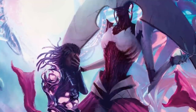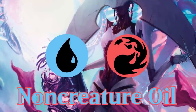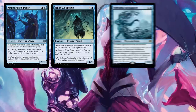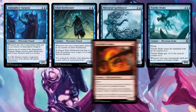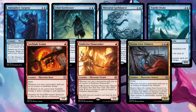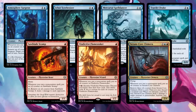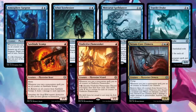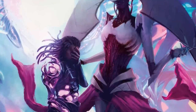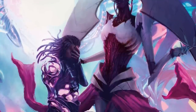Blue-Red is chock full of cards that accrue oil whenever you cast a non-creature spell: Atmosphere Surgeon, Ichor Synthesizer, Mercurial Spell Dancer, Trawler Drake, Sawblade Scamp, Vindictive Flamestoker, and Serum Core Chimera. Almost all of these cards feature some form of evasive damage, indicating that you're going to want to try to sneak past your opponent to get the kill. So what are the best non-creature spells to trigger these abilities? Mainly you want to focus on stopping opposing threats from killing you while you sneak in the back door.